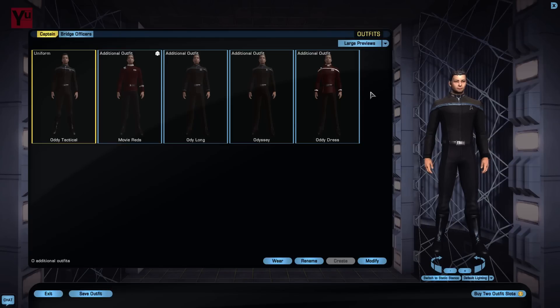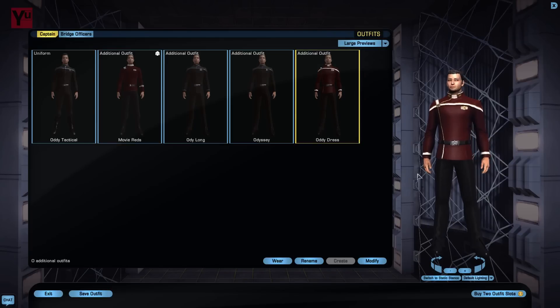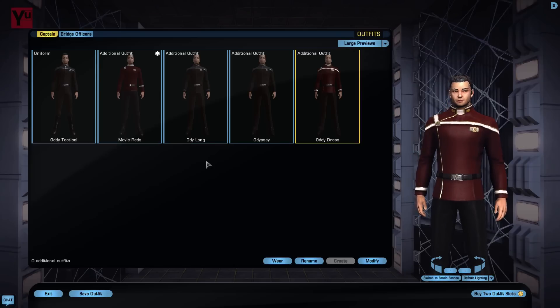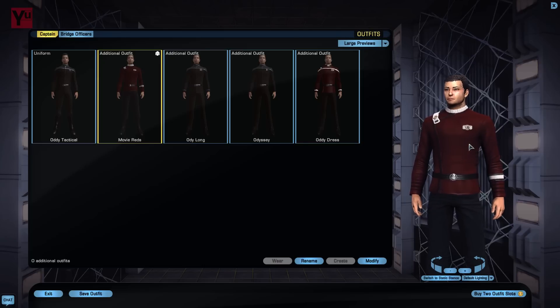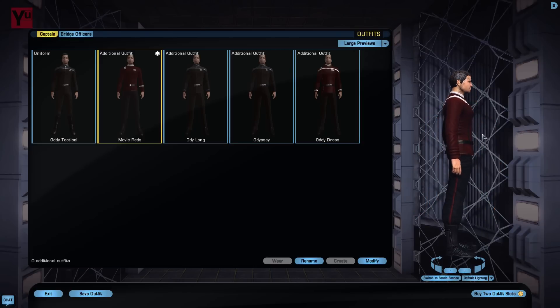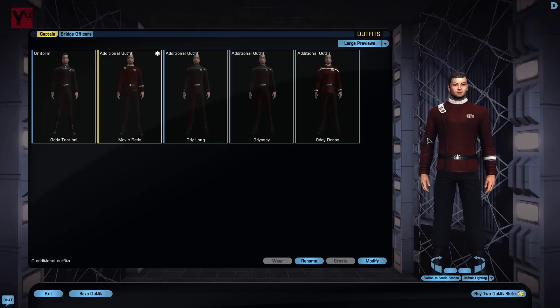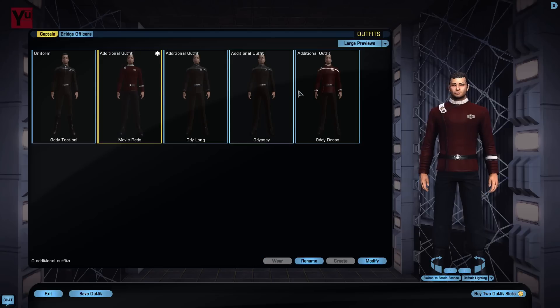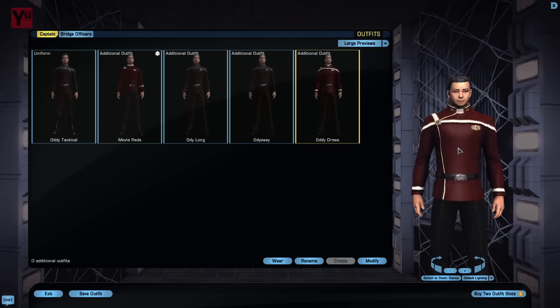Finally we have the Odyssey dress tunic. This tunic is also available from the Fleet Starbase — if memory serves, 6,800 dilithium and about 4,800 in fleet credits. This is a modernised version of the Wrath of Khan uniform. You can see the basic Wrath uniform here — this has been around for a while. And as I have said on several occasions, until now Wrath uniform is best uniform. I might have to reconsider slightly, however, because they've mashed up the Odyssey long tunic and the Wrath uniform to produce something that's not too shabby by way of a dress uniform.